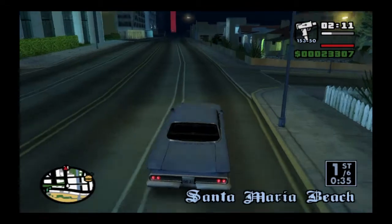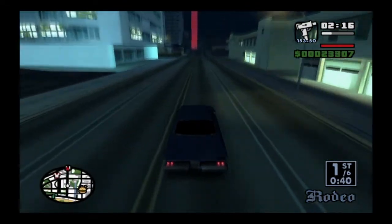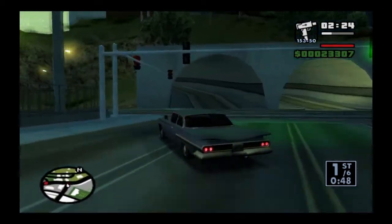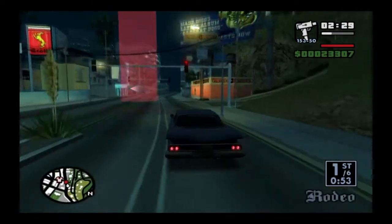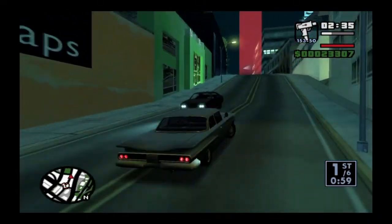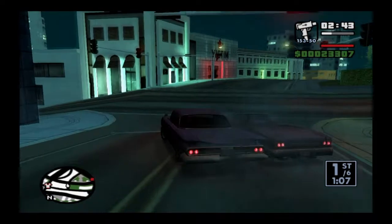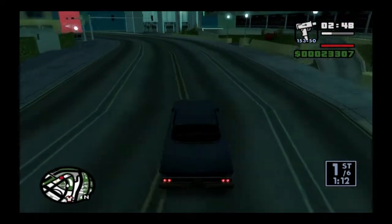Just like GTA Vice City's street races, this game has a racing side mission system, with a tournament board on each part of the island — Los Santos, San Fierro, and Las Venturas. This race as a side mission is called Lowrider Race, but it's titled High Stakes Lowrider because they chose this race specifically as a required story mission. It's an easy race and not a long one either.